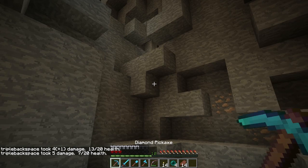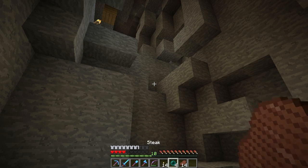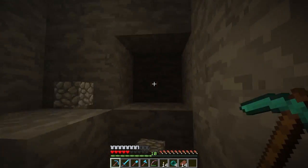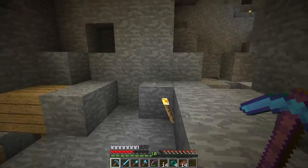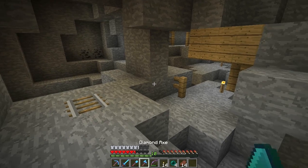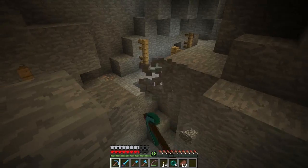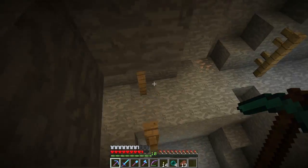I basically just TNT'd straight down. What I mainly use is three TNTs stacked on each other, and it makes those nice holes which you see here.